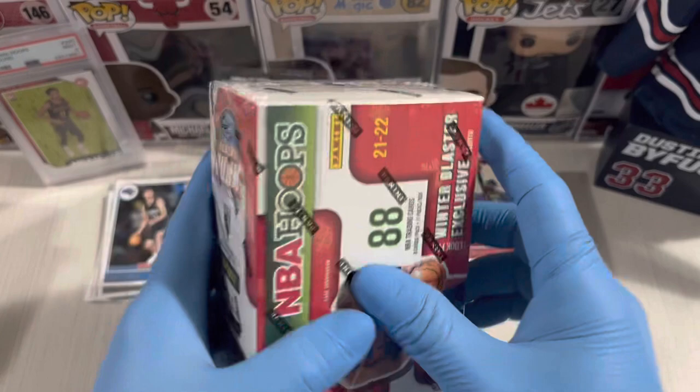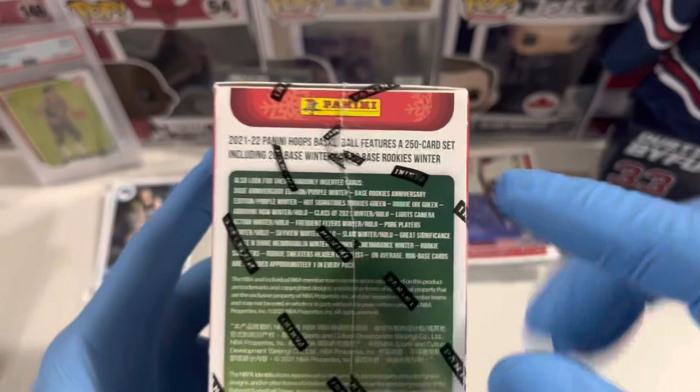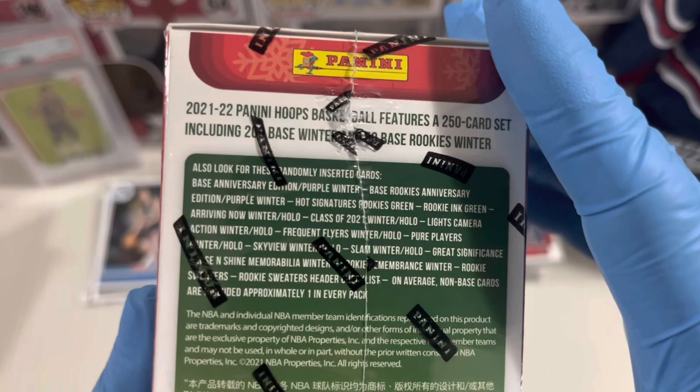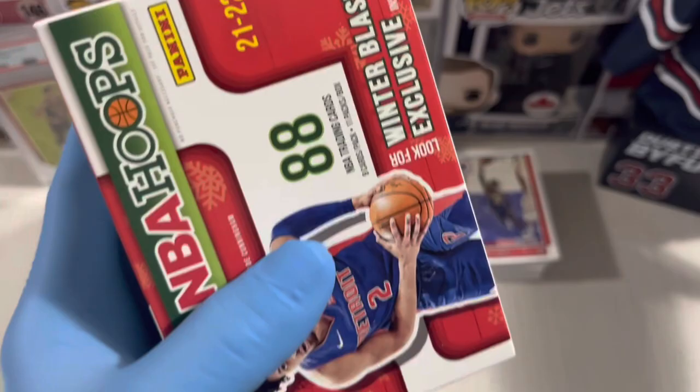Alright guys, second blaster — Winter Edition NBA Hoops. We're gonna chase the winter blaster exclusive insert. We hit one hollow in the first Anniversary Edition blaster — the Skyview Anthony Davis — and one Slam. Let's see what we hit here. Second blaster, Winter Edition.